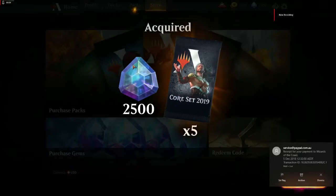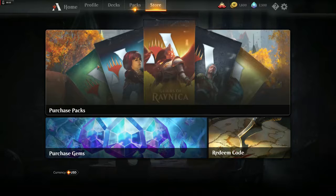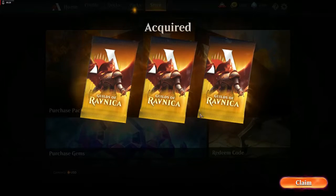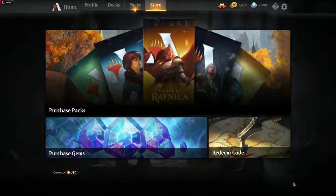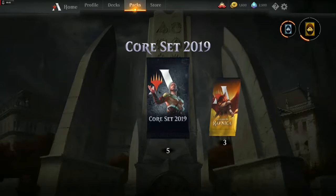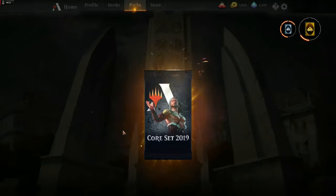We've got the 2500 gems and the five core set boosters — we'll claim those. There is also a redemption code available for everybody: type 'play Ravnica' and it gives you three of the new Ravnica boosters as well. That's available for everybody — I don't know how long it'll last — but everybody can access that. Let's open some packs. I don't think it matters how old you get, this is still one of the best things you can experience if you're into the collectible card game genre.